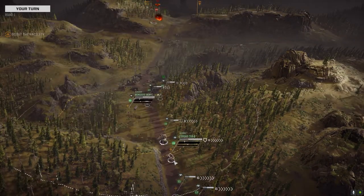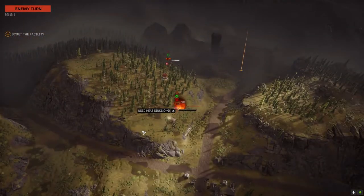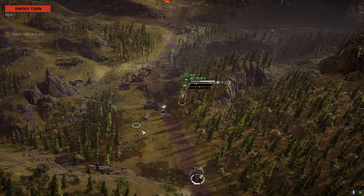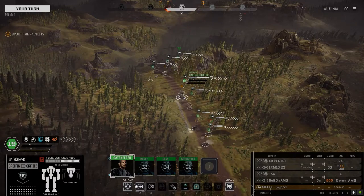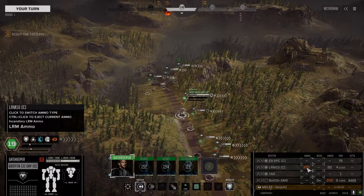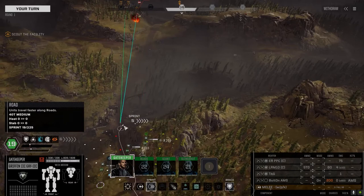The cougar stayed the same. I think it's just the griffin and the mislinks that we had to update — the mislinks lost the arm with the two clan SRM 6s. We've gone with an ER PPC and an LRM 10, with a half ton of incendiary and a half ton of regular LRM ammo. Let's move up — I want to keep pushing forward.